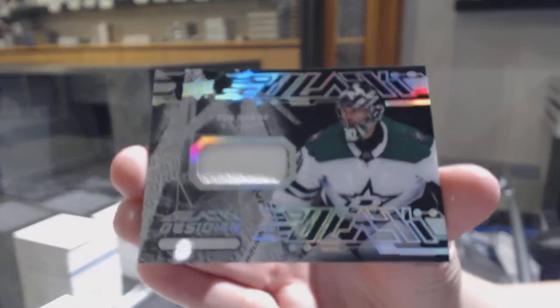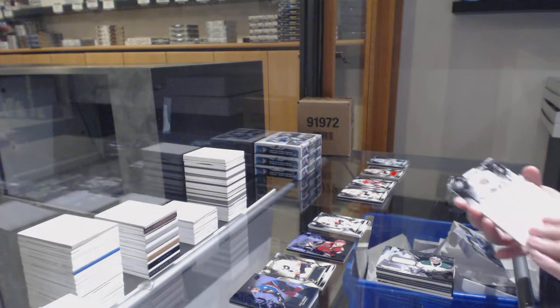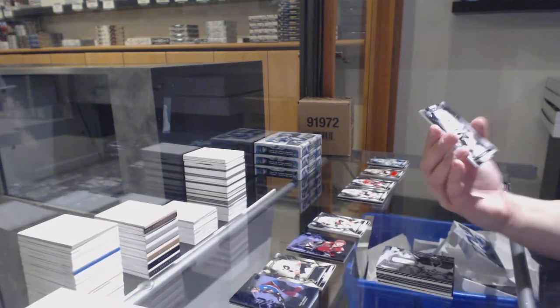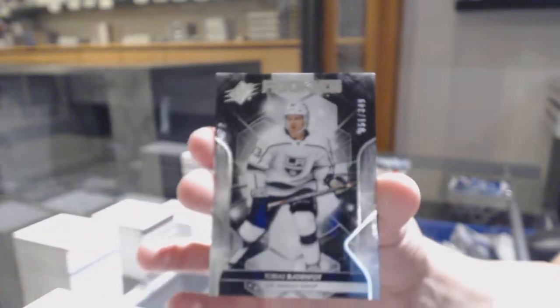Obsidian jersey for the Dallas Stars — Ben Bishop, not numbered. We've got a rookie numbered 51 of 349 for the number one spot — Tobias Bjornfoot.